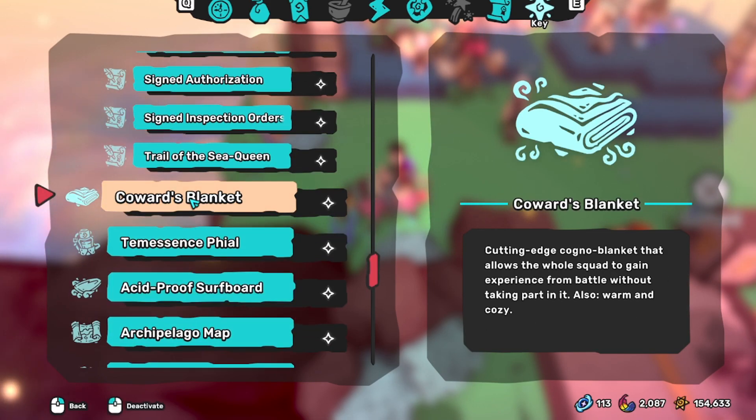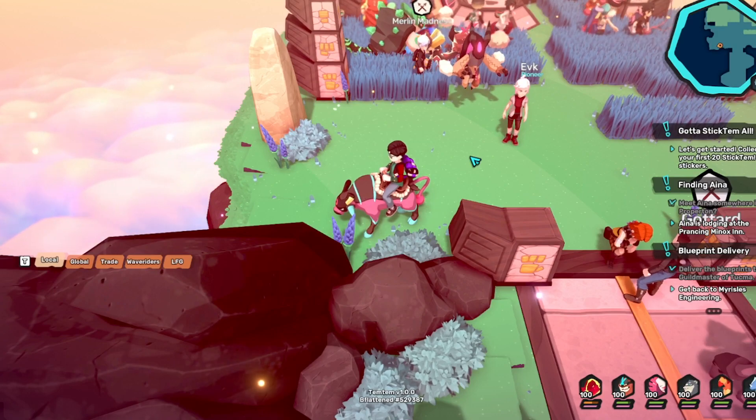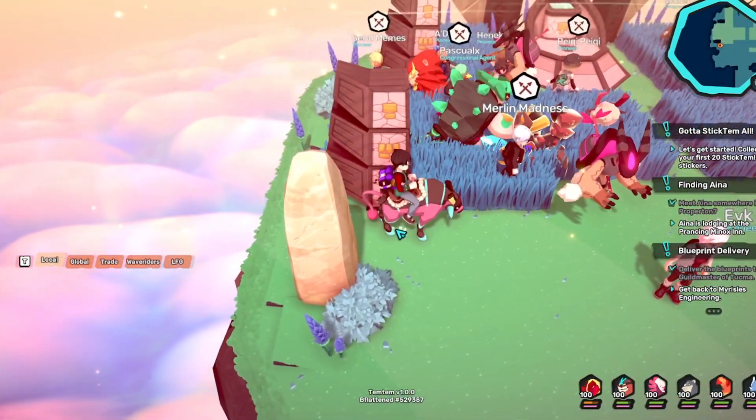The Coward's Cloak and the Coward's Blanket — I did a review video on the Coward's Blanket recently, so if you haven't checked that out yet, make sure to go ahead and pop the video. I'll put a link in the description or a little card so you can click there right away. These are very good for leveling up multiple of your Tems. And finally, the Shrines can be difficult if you don't have one of the same type for all of your squad.